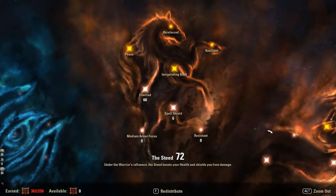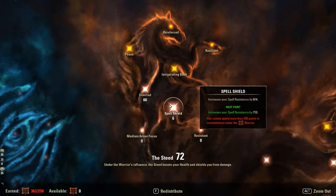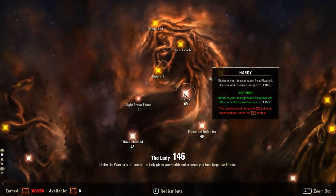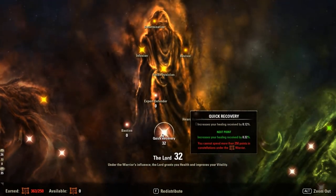The red CP is a basic setup — I have more specific trial red Champion Point setups on my site, optimized for every trial because you need different setups to mitigate most damage. Just as a reminder: Spell Shield 66, Iron Clad — most damage in dungeons and trials is direct damage so you want a lot of points here — 48 in Thick Skinned, 49 in Hardy, 49 in Elemental Defender, and 32 in Quick Recovery.